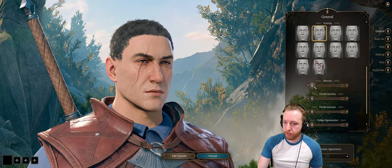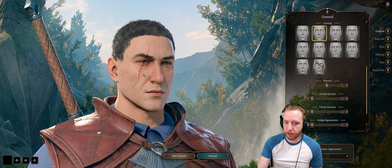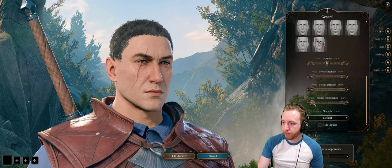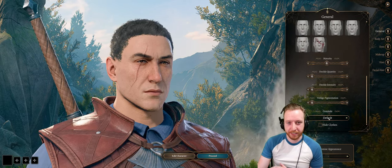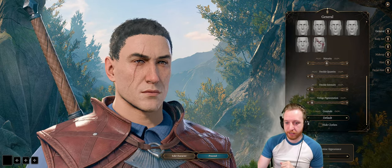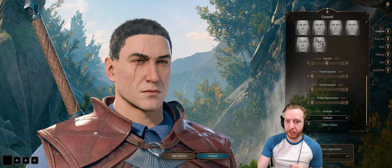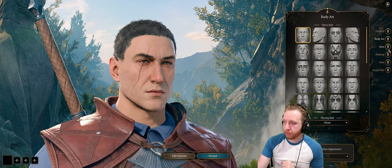For maturity, he is definitely a little bit older and it shows. I'm going to do about 50%, slightly lower, just to get a little bit of those wrinkles around the eyes — it'll be looking old enough with the white hair once we get to that. Freckles we can skip, and vitiligo also set to zero. For genitals, feel free, go wild — I'm just going to leave it at default. And for body art, no tattoos, so I'll skip that part.